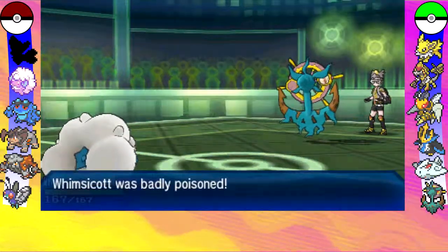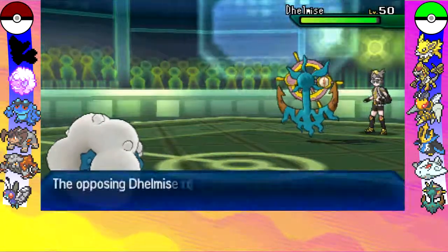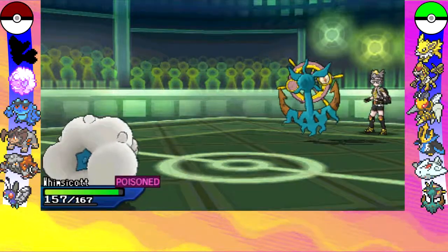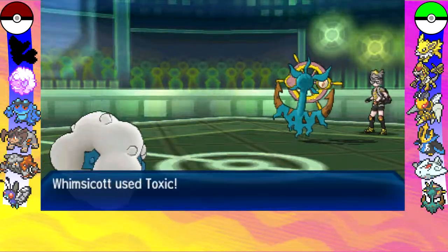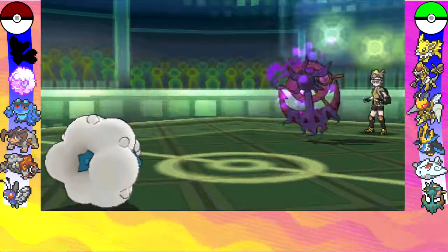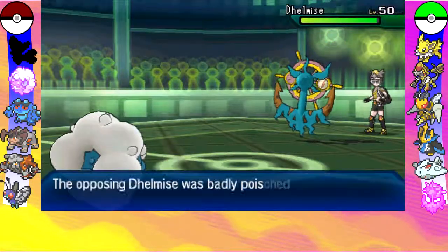Obviously he knew better and went straight in for the Toxic — at least that's my assumption anyway. He's carrying Leftovers and as of now I've lost my Leech Seed support. I don't think it actually did anything. Fortunately, I also carry Toxic so I can also poison the opposing Delmise.